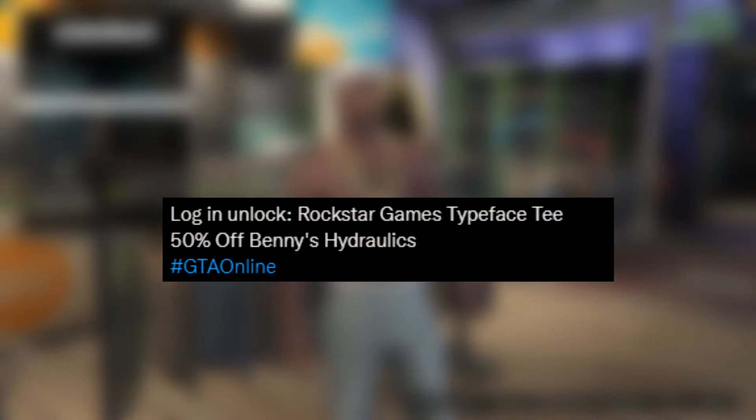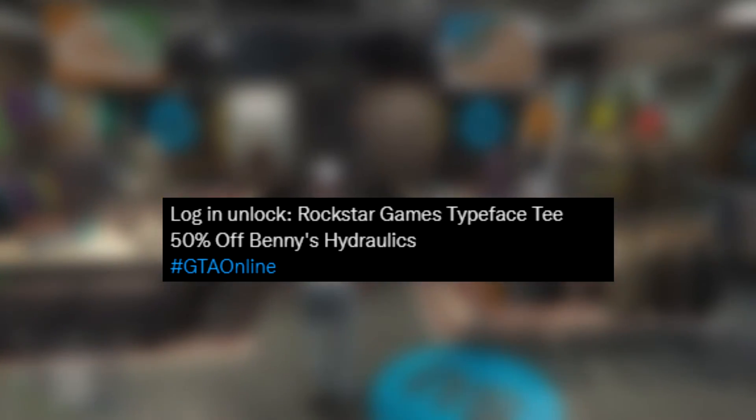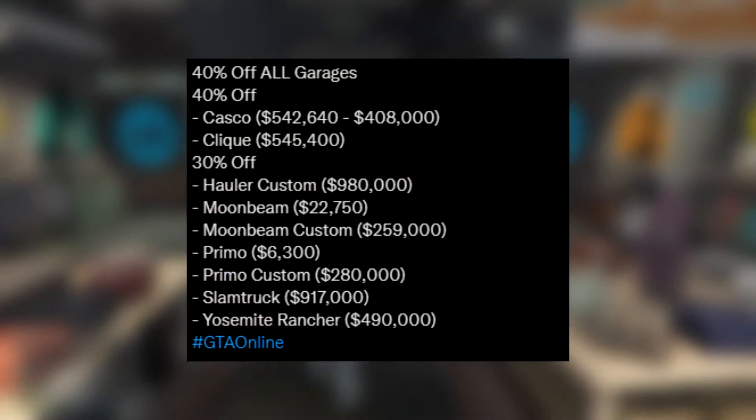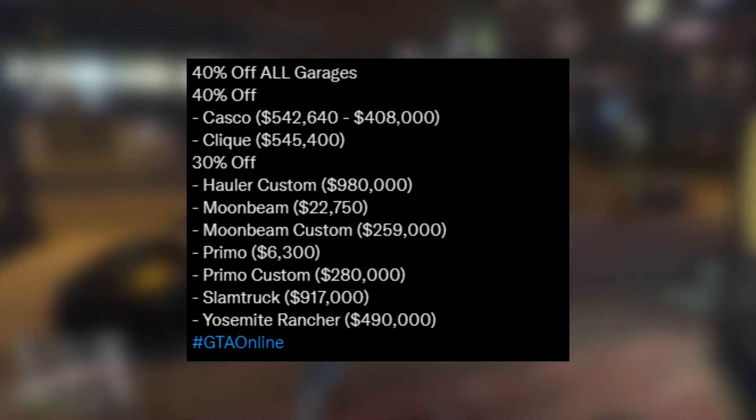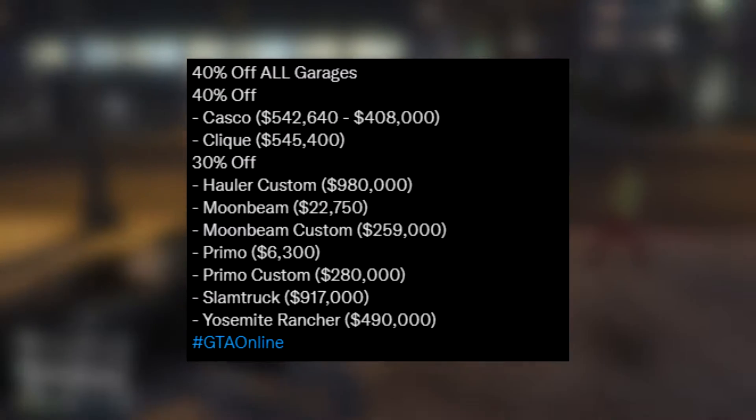Now for a few discounts — we have 50% off Benny's hydraulics, so if you're looking to put some hydraulics on a vehicle, this is actually a perfect time to do that. We also have 40% off all garages, which is a really nice discount. I've never actually seen this discount before, so definitely get that if you can.